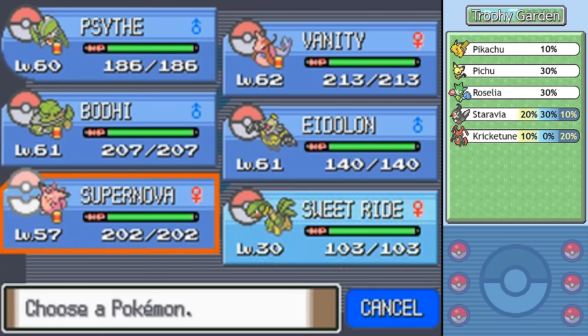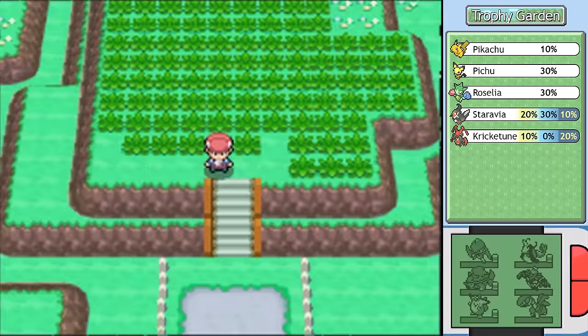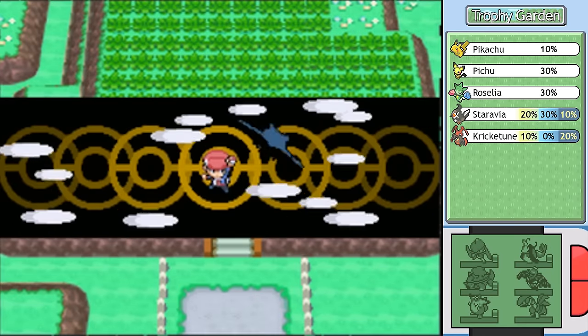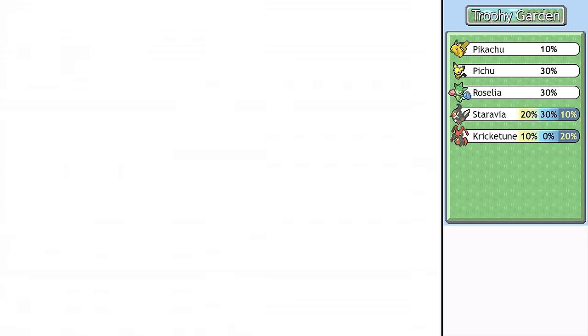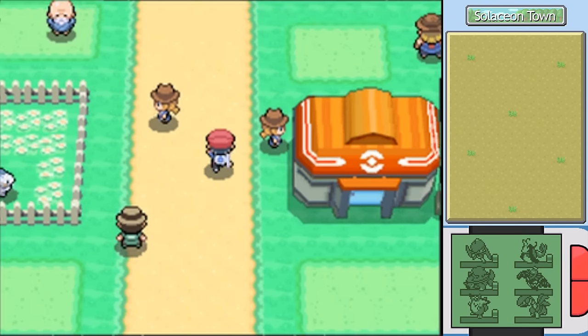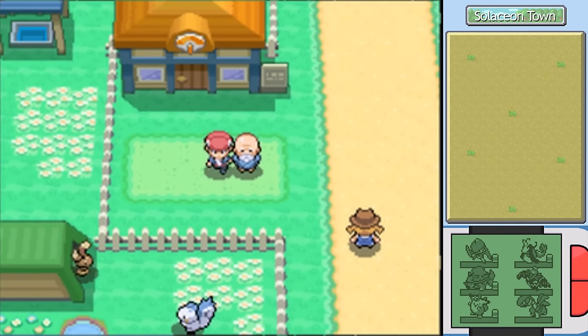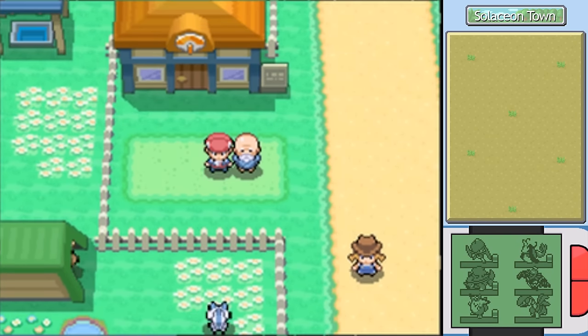Among all the Pokemon that appear in the newly upgraded Trophy Garden, one of them stands out as being useful for something other than battling. That Pokemon is Ditto. Ditto is capable of breeding with any Pokemon at all that can produce eggs. It is a godsend when filling in your Pokédex, especially if you're transferring in Pokemon from your Game Boy Advance games.